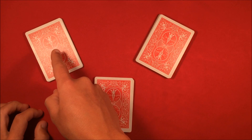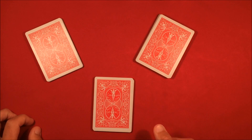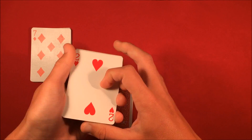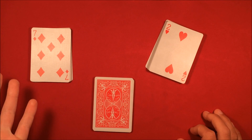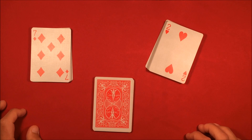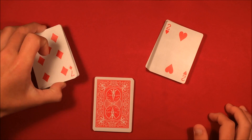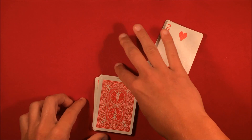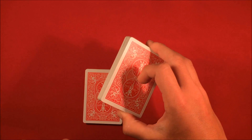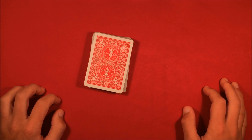You only need to worry about the left packet (first selection) and the right packet (second selection) — it's important to know which is which. Flip over the one on the left and say 'here's your first selection,' which is the seven of diamonds. Then flip over the next one and say 'this is your second selection,' which is the two of hearts. Tell the spectator to remember these cards. Then put both packets back into the middle of the pack — first selection goes in first, second selection on top of it.